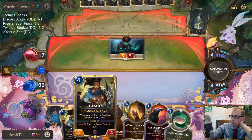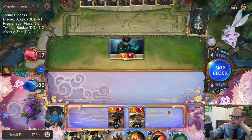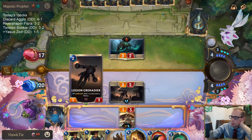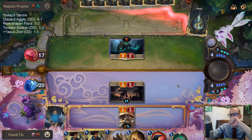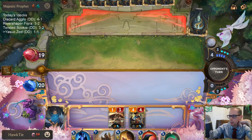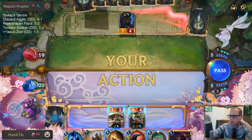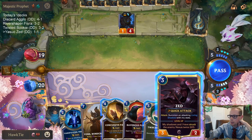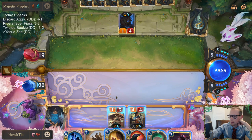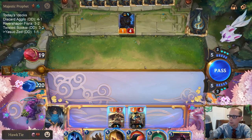Yasuo Steel Tempest being two mana is pretty important. I have two mana — okay, it has to be an attacking enemy. I guess I just walk. They might play Vengeance to kill my Yasuo — I'd be okay with that. I can play Zed and Concussive Palm, but I probably need to play Concussive Palm and then Ravenous Flock to kill Maokai with that.